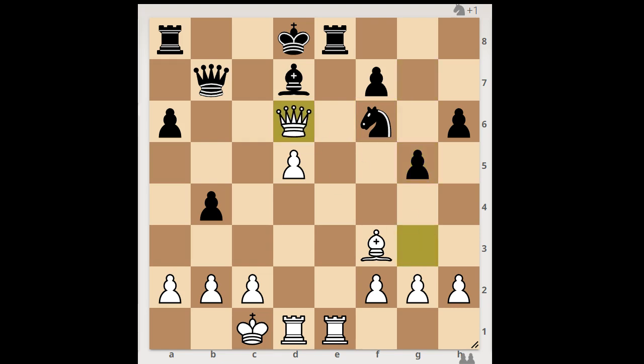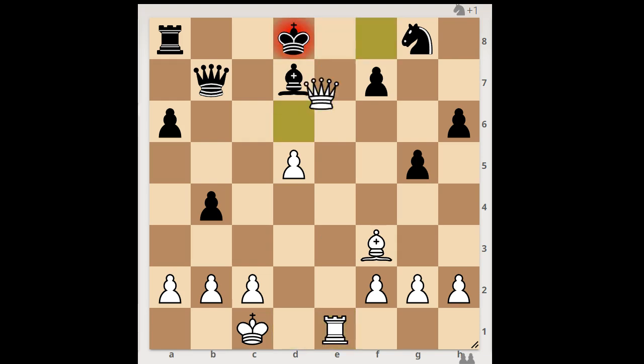The queen returned to d6, attacking the knight. Knight to g8, rook takes rook, check, king takes rook, rook to e1, check, king to d8, queen to f8, check, king to c7. White to move. What now? How would you continue? Should white take the pawn on f7, or maybe there is a better move?